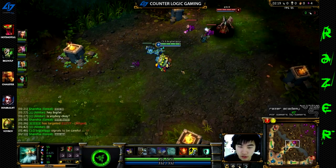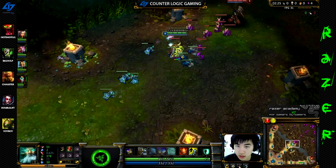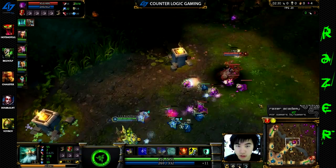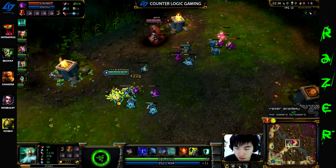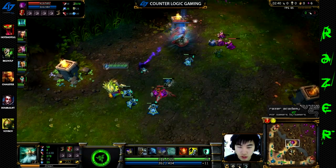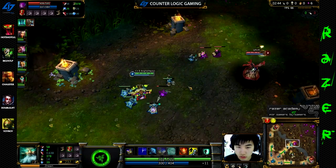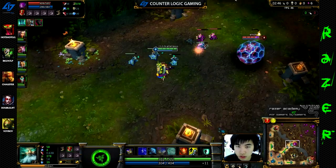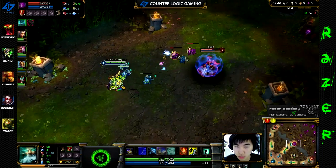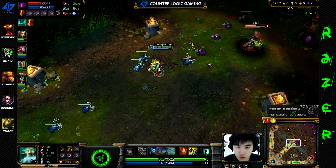In the beginning there's not too much to do, so you just CS a little bit. You should always be watching the minimap and looking for opportunities to gank. Zilean can actually roam really well at levels 3 and 4 because of the speed, and then the double bomb at level 5.